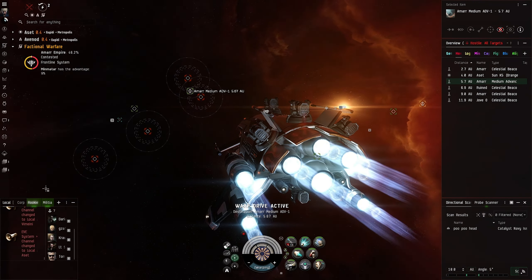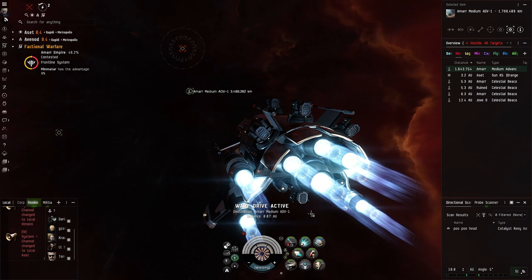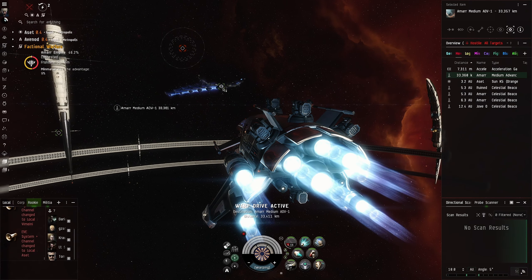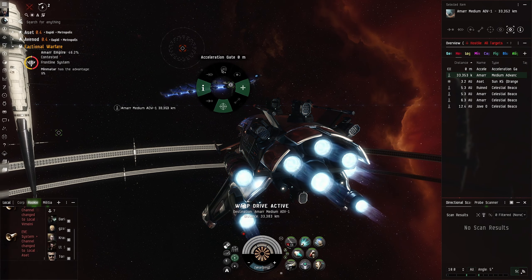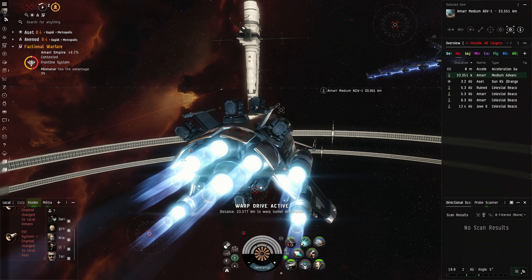I have located a Catalyst Navy Issue over here and I am going to try to go for it. I do want to make sure that I have my Nova Rage ready. It is always a hard fight for me when I do engage a Catalyst Navy even in this style of ship. Alright here we go — warp drive active, hopefully he is right on the button.